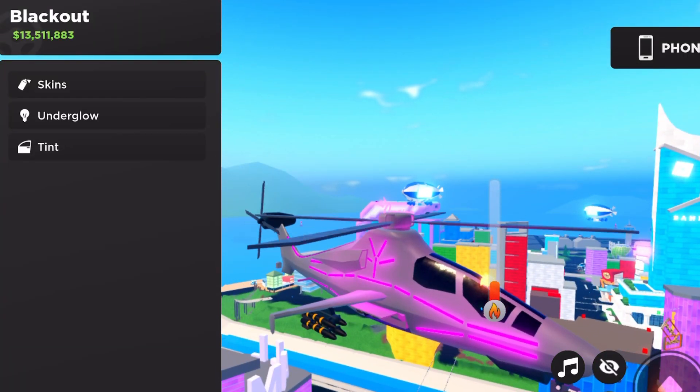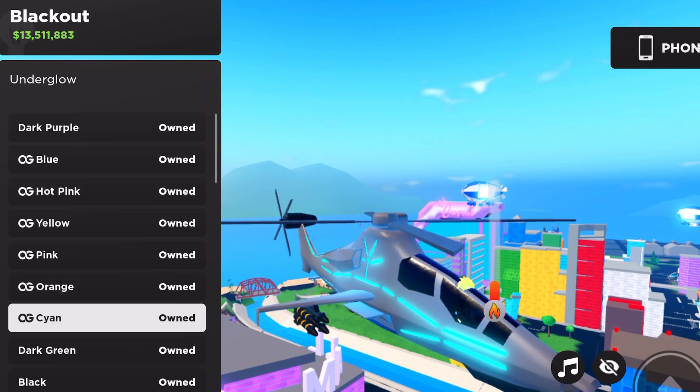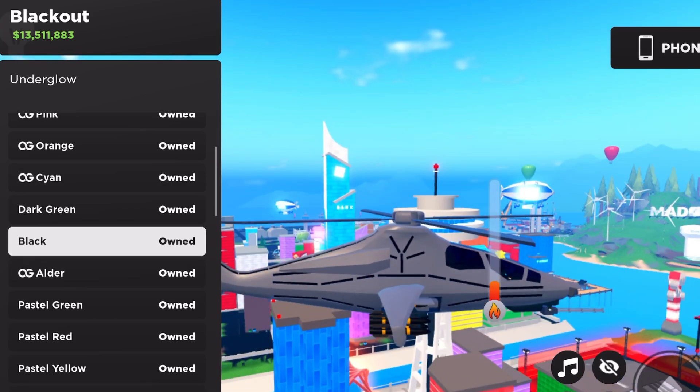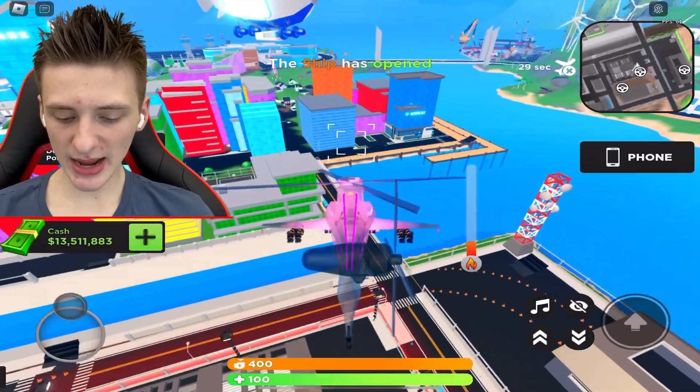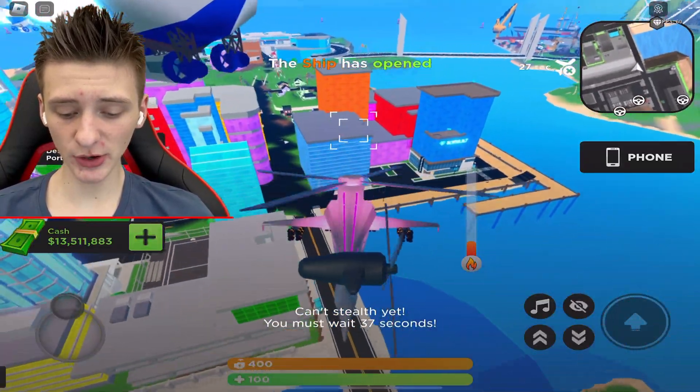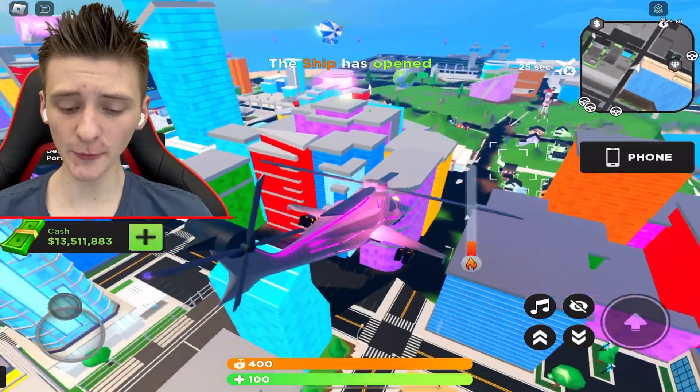In terms of customisation, we've got the skins, we've got the tint and the underglow. The underglow can in fact change the colour, as you can see, with the actual main thing. Yeah, we have invisibility mode — we can turn it off and on. The cooldown for it looks like it's 40 seconds for stealth. Pretty cool.